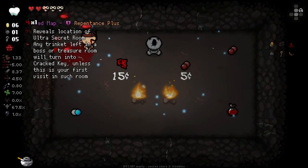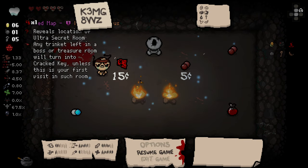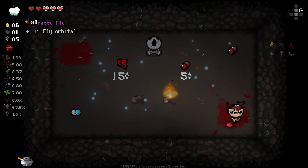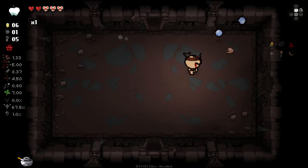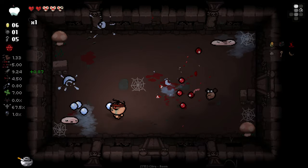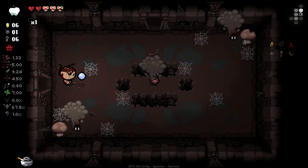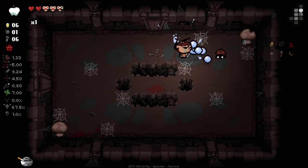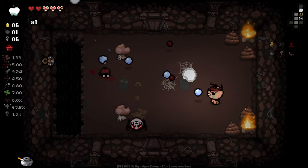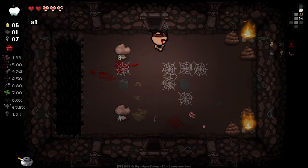I'm liking basically having room clear mode and boss mode — that seems to be working really well. That's a double bone heart and we unlocked a secret room as well. There's an item in here: reveals the location of the ultimate trinket room, and any trinket left in a boss or treasure room will turn into a crack key. Interesting. Luckily we got all our bone hearts filled so health-wise we're looking pretty good.